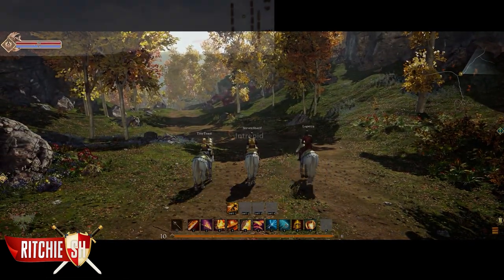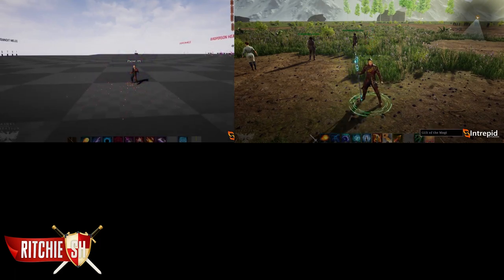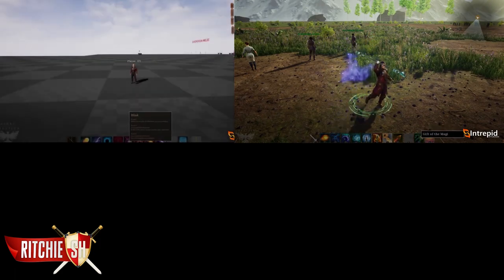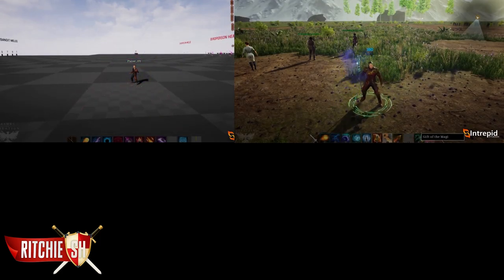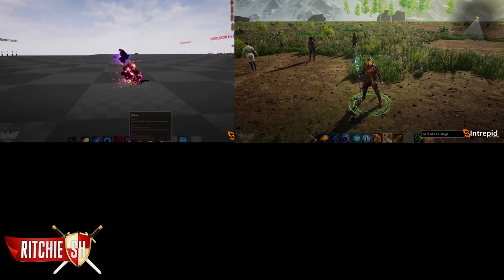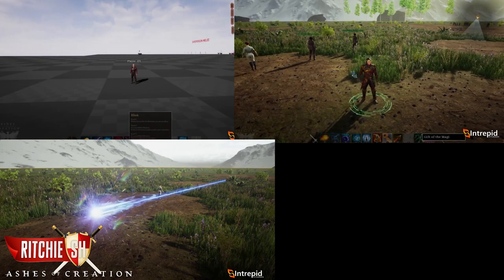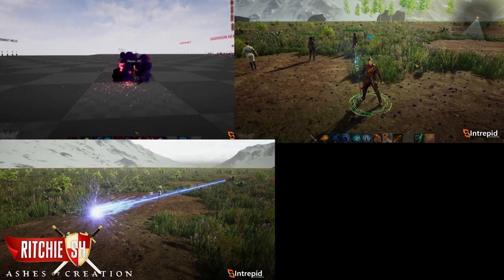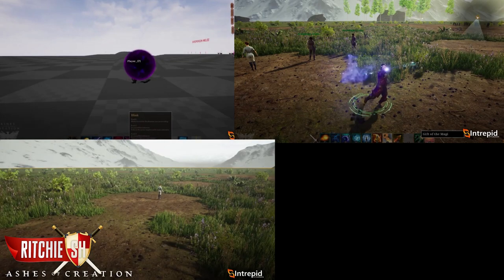In the live stream we got a good look at Blink, which is a teleport ability most MMO fans are probably familiar with. We then have the Gift of the Magi, which is an ability that allows mages to transfer a portion of their mana to a friendly target — which could come in really handy if your healer is running low during a boss fight. We then get an early look at Prismatic Beam, an action combat ability that you will have to aim and point in the direction you want to fire.